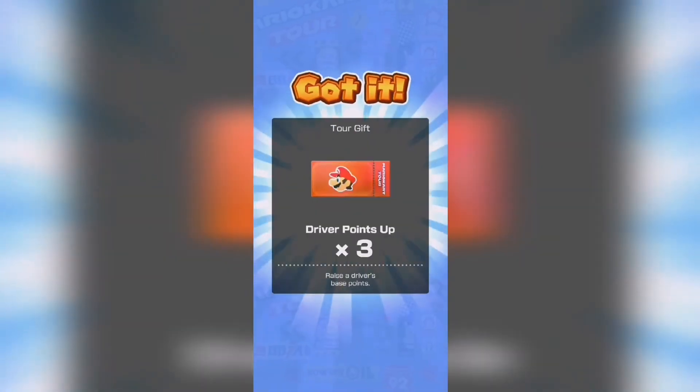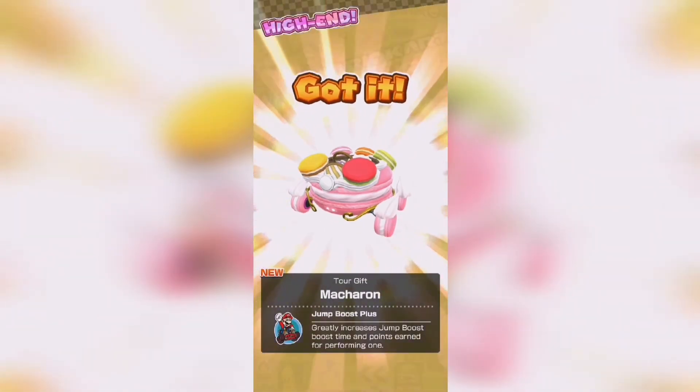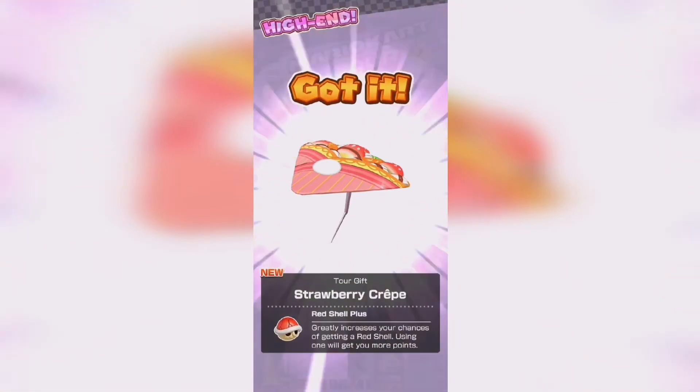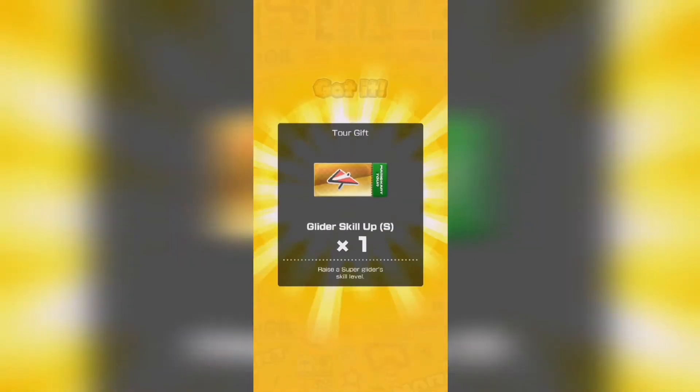Right we're on 180 rubies now. There we go - the macaroon. The strawberry crepe. That's all our high-end now.